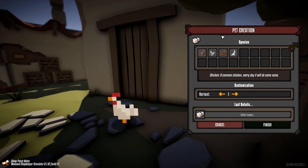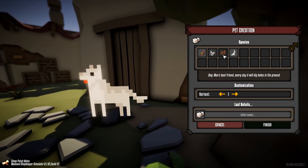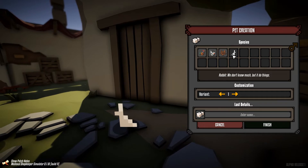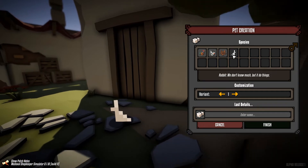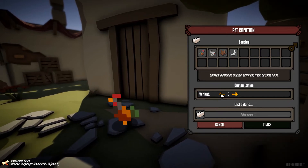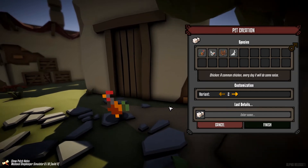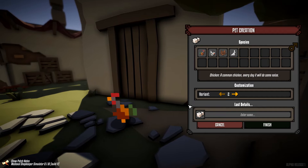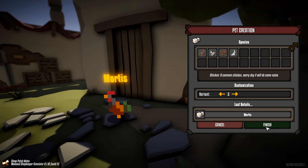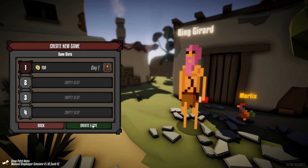Next up - pet creation. Oh my god, you can do pets! There's a chicken which is what we've got. There's a dog, a cat, or a rabbit - that is not a rabbit. That is some stairs at best. I quite like the idea of a chicken actually. I want a full on cockerel - like that. Full on cockerel I think is great. Mortis - Mortis the chicken. I think that's great. Let's finish. Create a new save, number one. Create game.